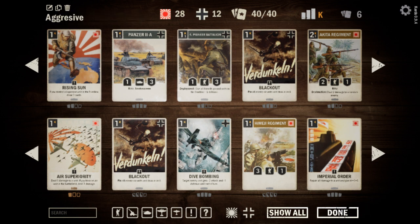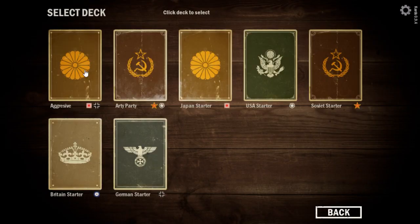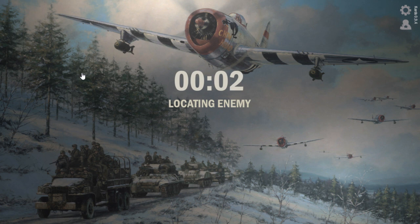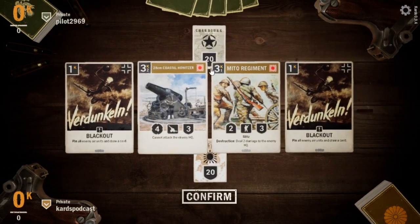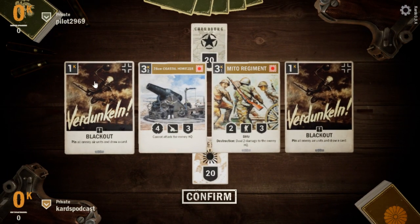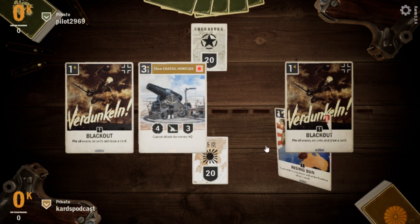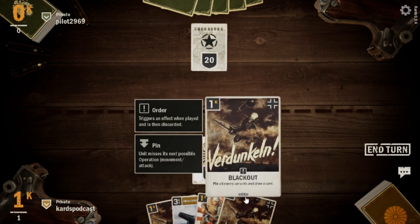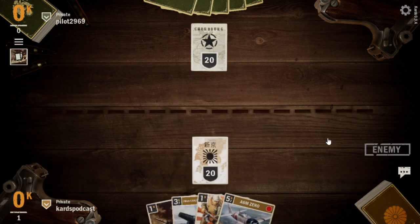Let's put 'aggressive' up here just so we remember what it is, hit done, and let's just get in there and get started. We're going to start with our aggressive deck — a Japanese-German aggressive deck. We just want to get after the opponent's HQ. We're up against Pilot 2-9-6-9 — good luck to Pilot. These Blackouts we'll keep, this Coastal Howitzer we'll keep. The Me Too Regiment we'll actually throw back — we're hoping to see an Akita Regiment. We didn't see one, but first turn we're going to play a Blackout and just get a draw in.